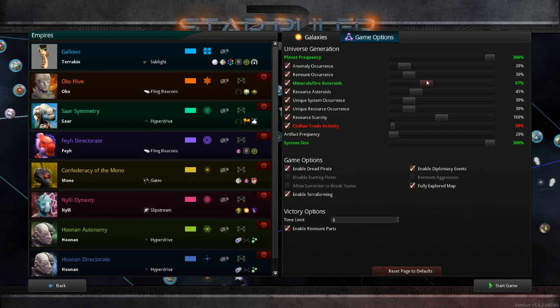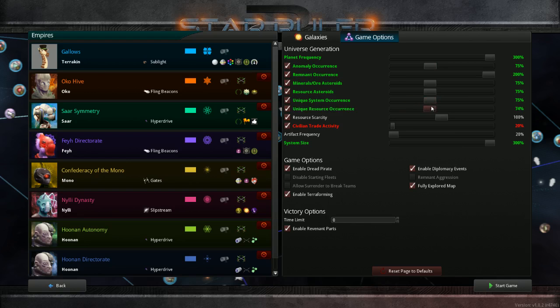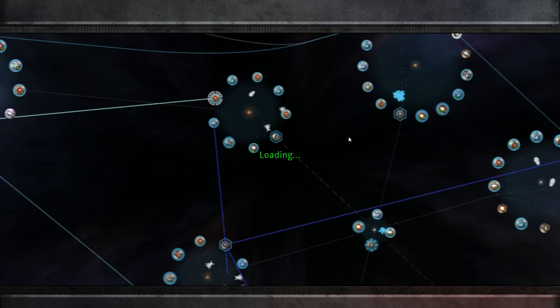Since these are map settings, they benefit not just yourself but all the other players and even the AI. So you don't have to worry about the game being unbalanced when you're increasing your map settings. What I'm doing here is basically increasing things to where you're going to have an abundance of planets, asteroids, and occurrences throughout each different system — it just makes each one more dynamic and diverse. I'm going to go ahead and increase artifact frequency as well, then check all of these and start the game up.